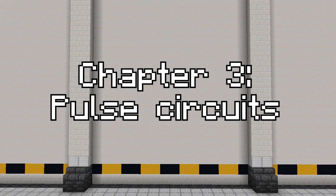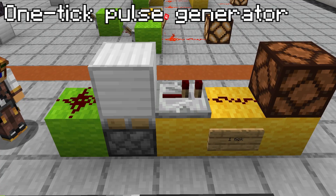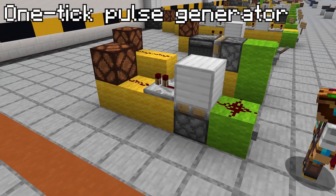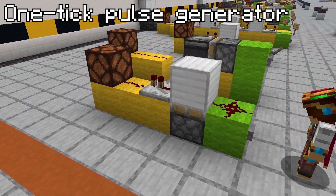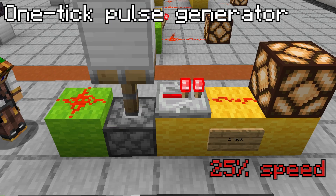Now let's move on to pulse circuits. Essentially, pulse circuits generate a redstone signal for a specific amount of time. The most basic example is a one-tick pulse generator. Here, a button powers a redstone dust, sending the signal through a block into a repeater. But at the same time, a piston is powered, pushing the block out of the way. This means only one redstone tick can get through.